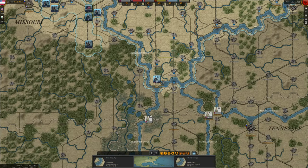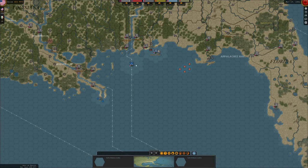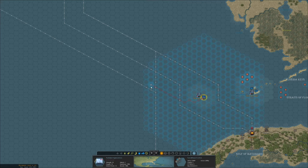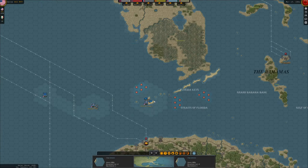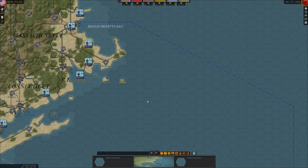We keep the brigade down in Cairo, Illinois. Down here there's nothing to do — already on convoy mode. The frigate down here: let's put it in convoy mode and slowly move them up so we can attack Confederate convoys first if they start deploying.